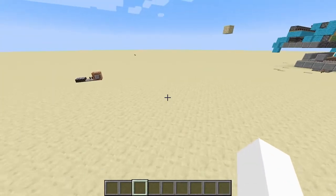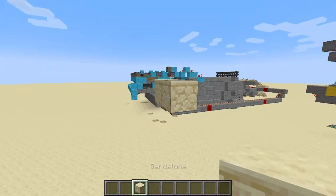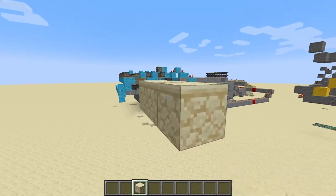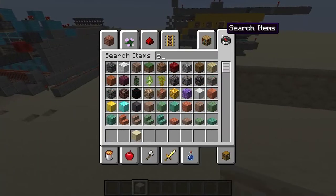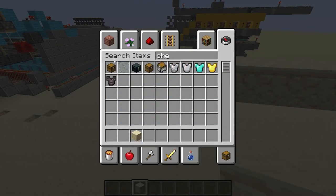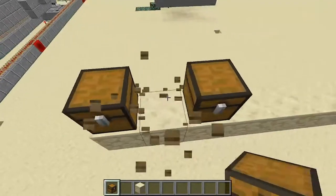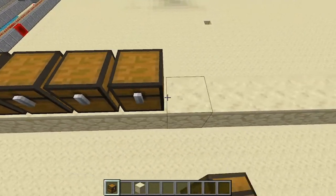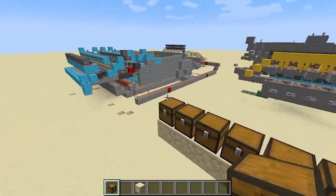Let's make this. We're gonna get this block and go at 10 — 1, 2, 3, 4, 5, 6, 7, 8, 9, 10. Let's get a chest and place chests on all these blocks. Make sure to press shift. You can do chest, trap chest, chest, trap chest, and so on.